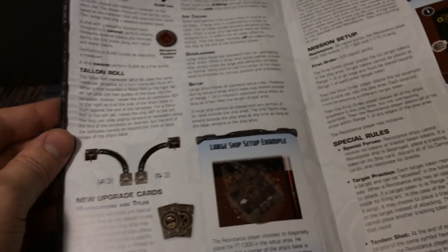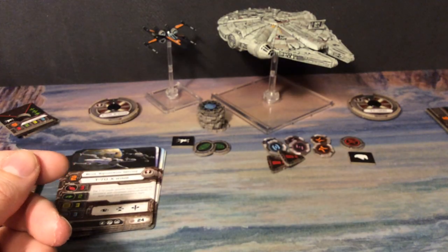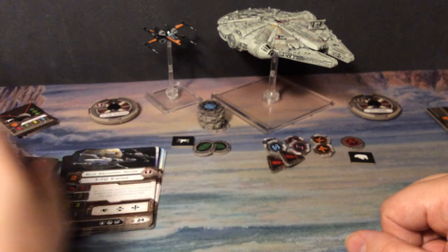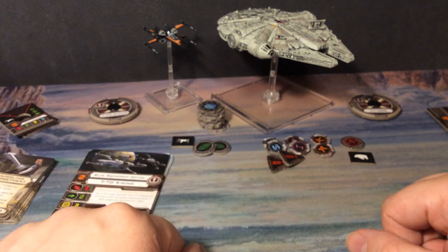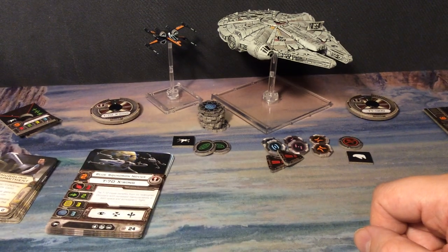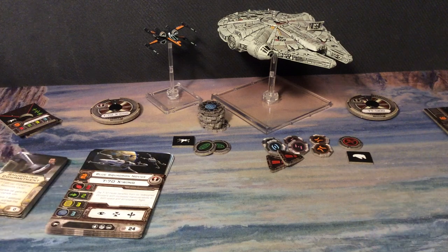Of course we get a booklet with a campaign that you can play, some new rules, components, etc. All in all, you get a lot for the box — quite some pilots, two awesome ships, and a lot of cards. Let's check out the next one next time, see you all later, bye!